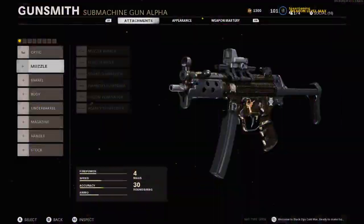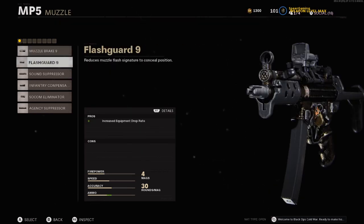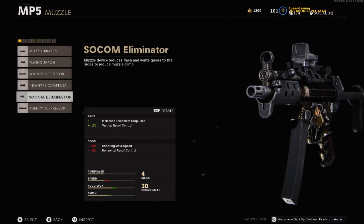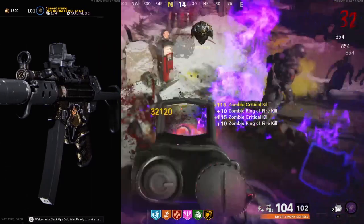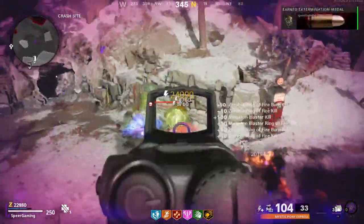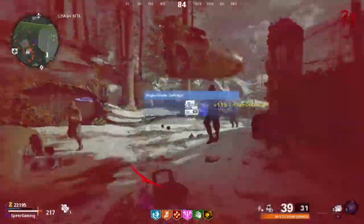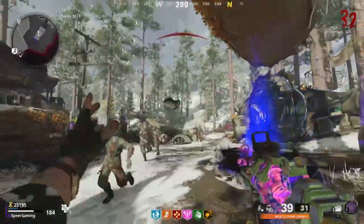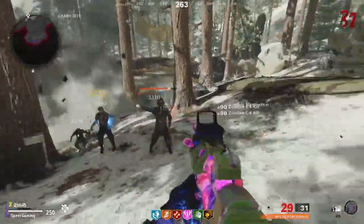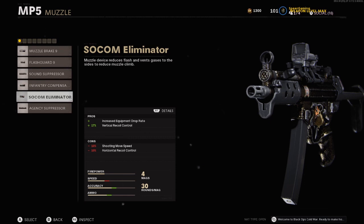Next up, moving to the muzzle. The options on the MP5 are the Muzzle Brake 9, Flash Guard 9, Sound Suppressor, Inventory Compensator, Socom Eliminator, and Agency Suppressor. For the MP5, you want to increase your equipment drop rate but also control vertical recoil, because this thing kicks quite a bit. I'd suggest the Socom Eliminator — it gives you a plus equipment drop rate and reduces vertical recoil by 17%. It does reduce shooting movement speed and increase horizontal recoil, but we'll balance those out with other attachments.